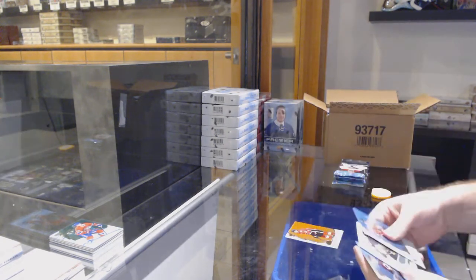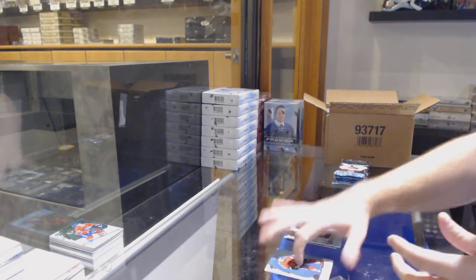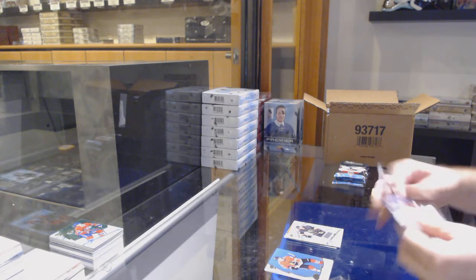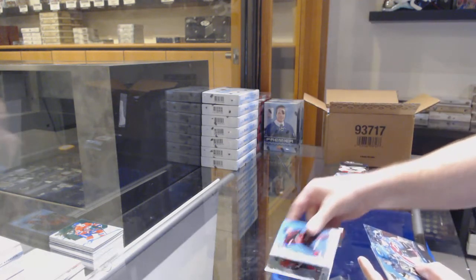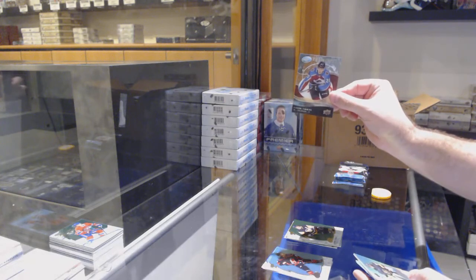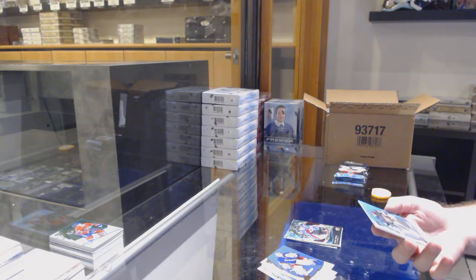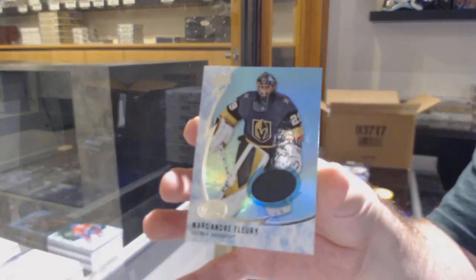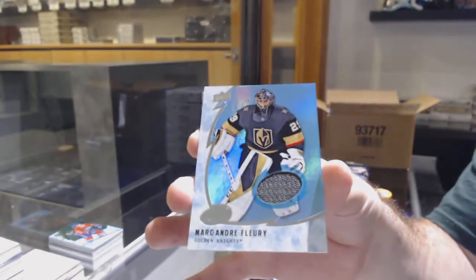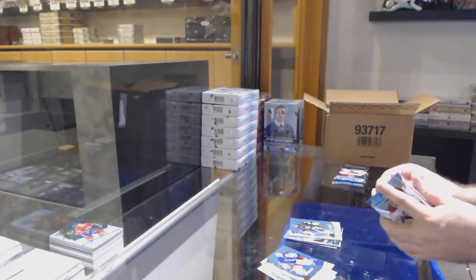We've got a Kachuk for the Calgary Flames orange, ice premieres jersey Jimmy Schulte for the Vegas Golden Knights. We've got a green of Crosby for the Penguins, 1.49 for the Avalanche Connor Timmons, and for the Vegas Golden Knights a base jersey of Marc-Andre Fleury.